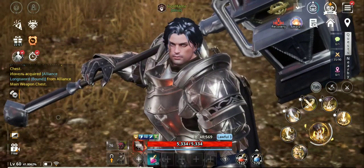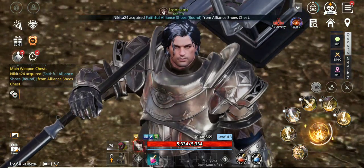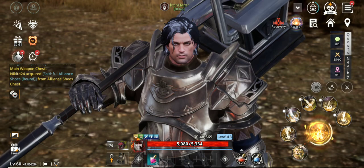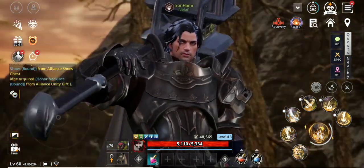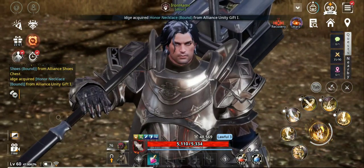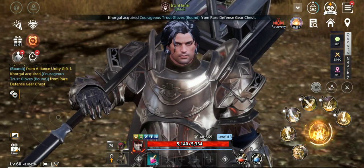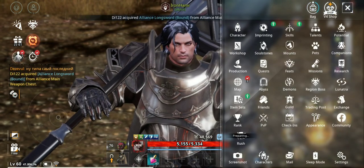As you can see right now my level is 60.41%. And my CP or combat power is 48,569. I think I can get to 50,000 — you're gonna see how. Let's check how much of the story I managed to complete.